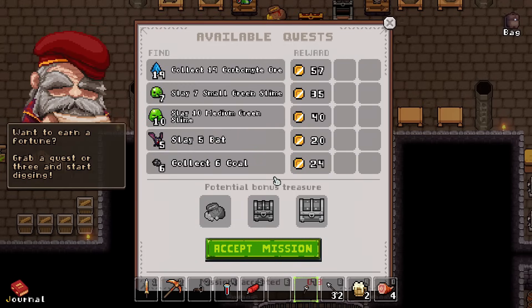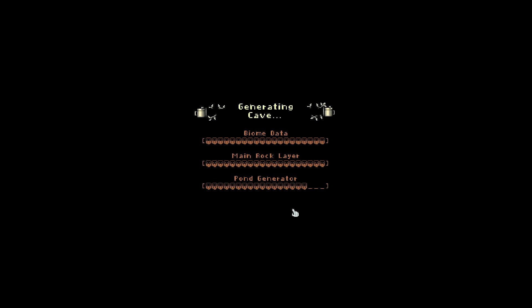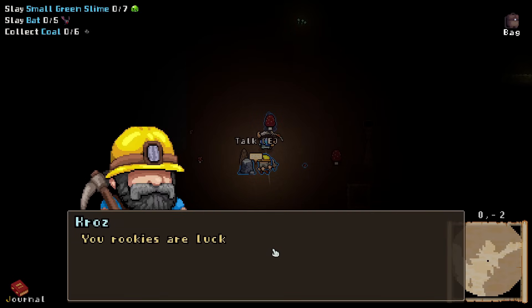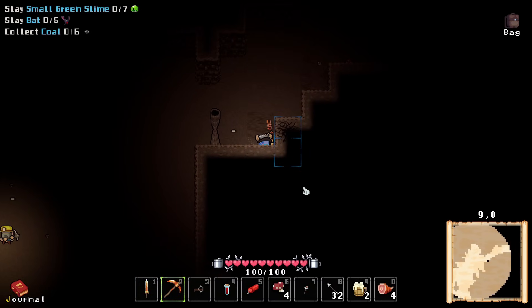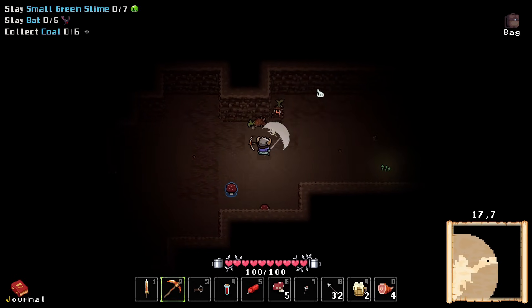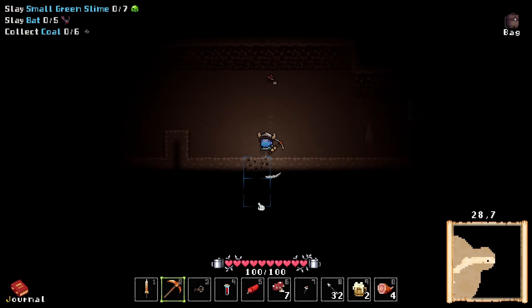I'm going to go again because I'm a little freak and I want to go again. Give me green slimes, bats, and six coal — this should be simplistic. The more we do this, the more we're just going to get stronger and stronger, and then the deeper we can go and try to find more stuff. Now that we have the copper pickaxe, I can start mining iron, which is our next step in the iteration.